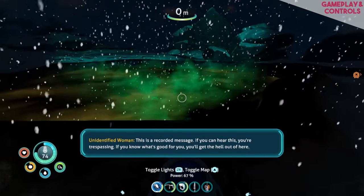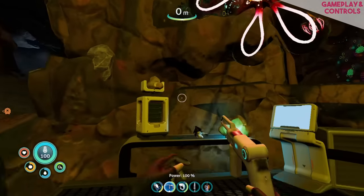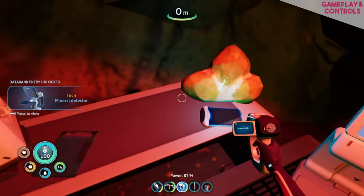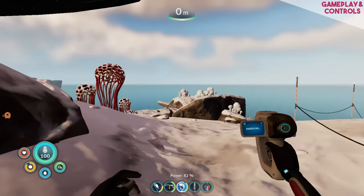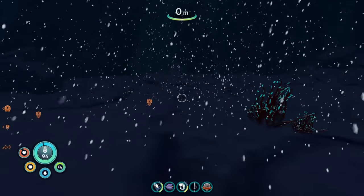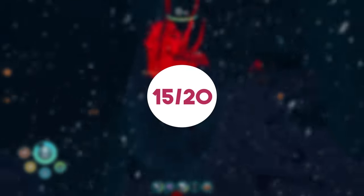The controls have once again included quite a bit of customization. You can change button bindings, set a run toggle and tweak sensitivities. There's no gyroscopic aiming, which is a shame, but it's not a game you particularly need it for — this isn't a first-person shooter. Gameplay has been slightly hindered by some performance issues we'll cover in the next segment, but overall it's such an enjoyable experience if you're a survival game fan. Some enemy AI is a touch questionable, particularly on land, but it feels minor in the grand scheme. Gameplay scores 17 out of 20, and controls score 15 out of 20.